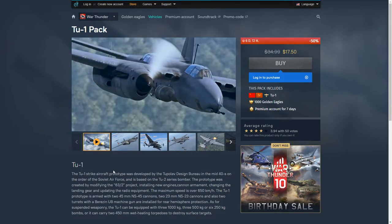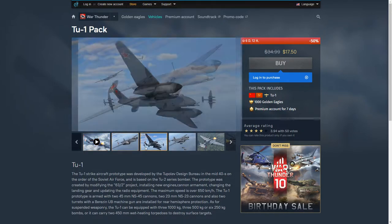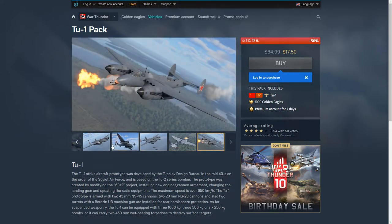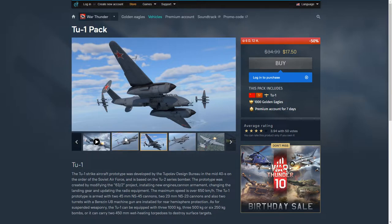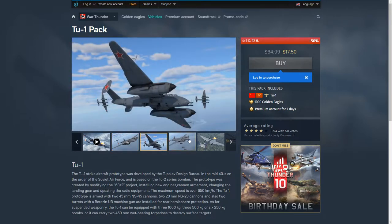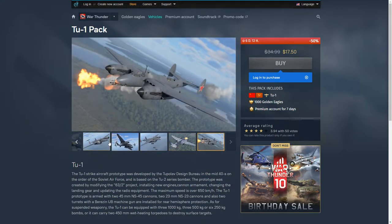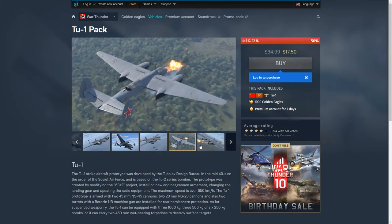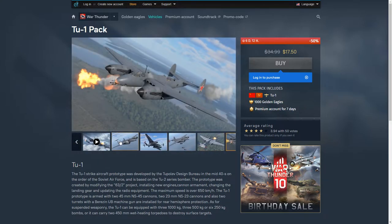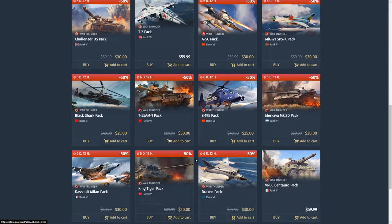The TU-1: in over 1,000 hours of War Thunder I have not seen a single one — and that's a red flag right there. It may look cool but it's an attacker, and there are better attackers in the Russian tech tree like the TU-2. It's $17.50, more expensive than the Dora. Don't buy this. If you want to grind Russian aviation, buy something else — there are a lot of other options.